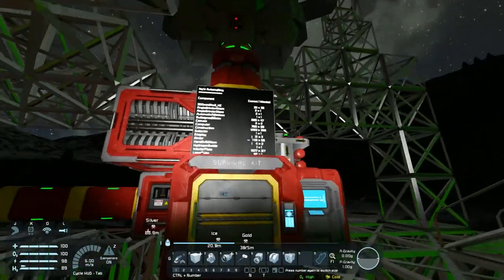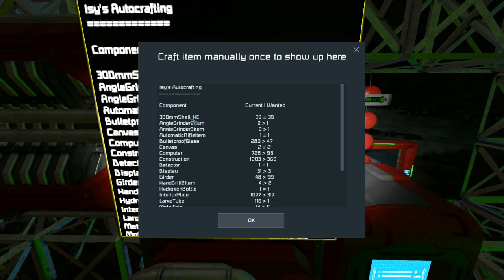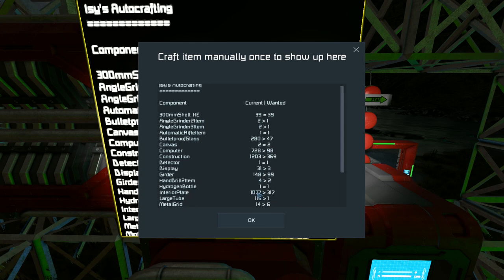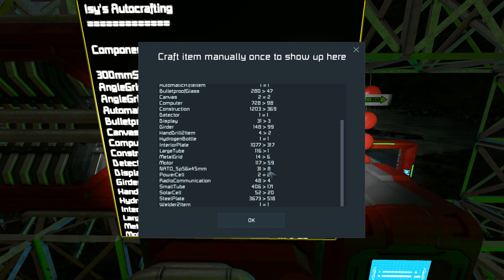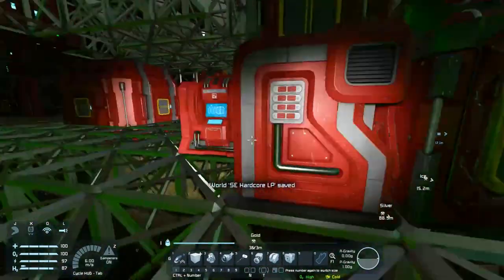We have a ridiculous surplus of materials. How many steel plates do we have on this base? We have 3,673 steel plates — that is quite a few. Absolutely wonderful. We have so many steel plates.